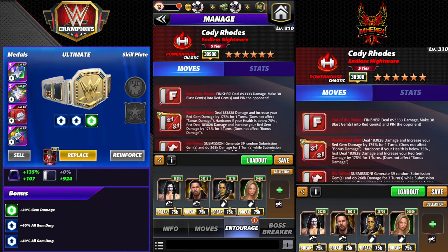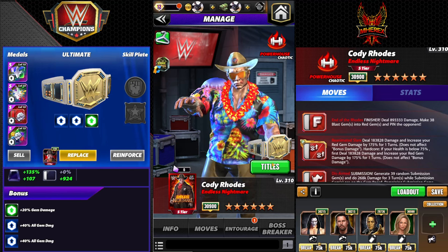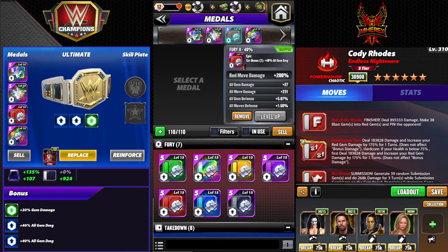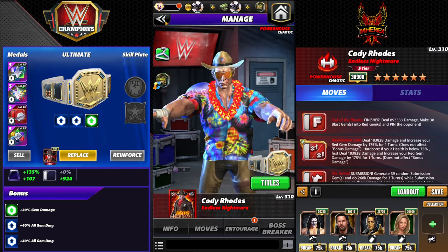The gear for this build allows you to use JBL and add 25 more to the red gems, 100 more to the blast. You could use Sammy here for 100 blast. I'm using Zombie Priest just because of the zombie theme, and Stacy for flat reds. So 200 move damage, Metal Fury 2's 20 gem damage strap, 200 red like I said — nothing too crazy there.